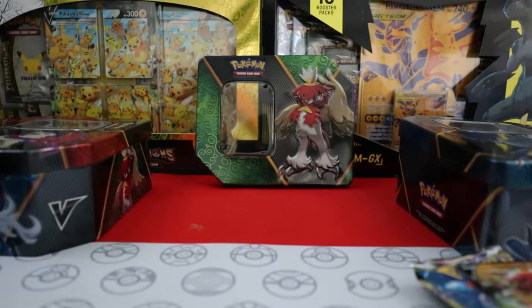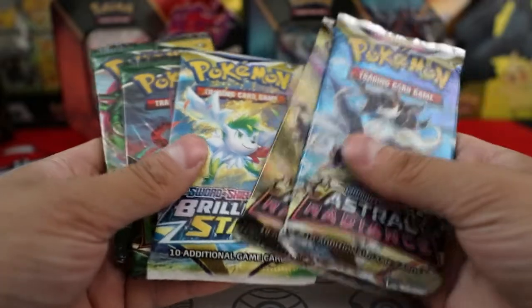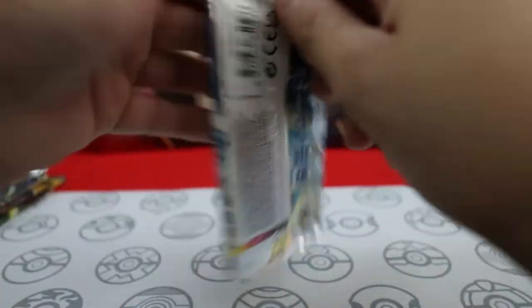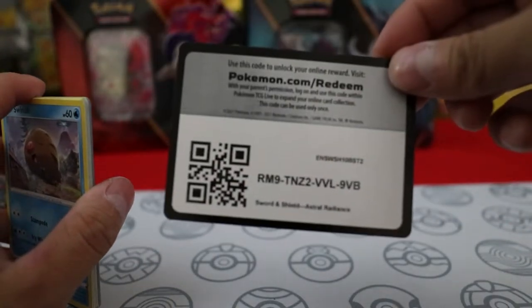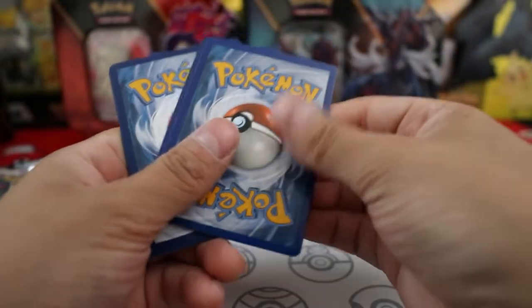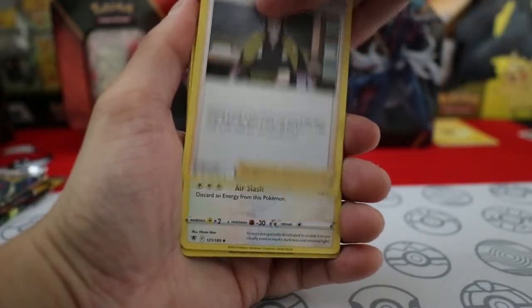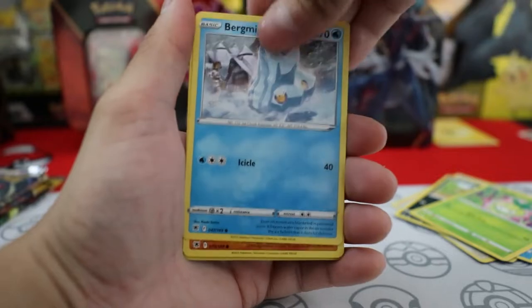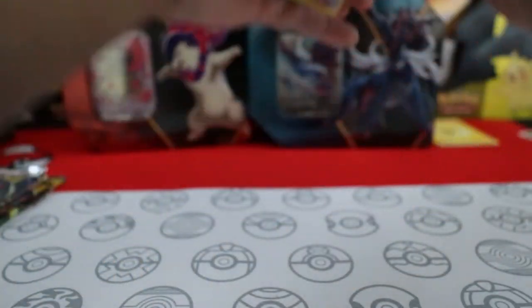As you can see, I already started with the Decidueye tin. The Decidueye looks nice, but for gameplay I don't like it, to be honest. Alright, looks like we got two Astral Radiance, one Brilliant Stars, and two Evolving Skies. Let's open up an Astral Radiance first. Noctowl, Return to Fossil, reverse holo Red to Steal, and then nothing. Cool, first nothing.